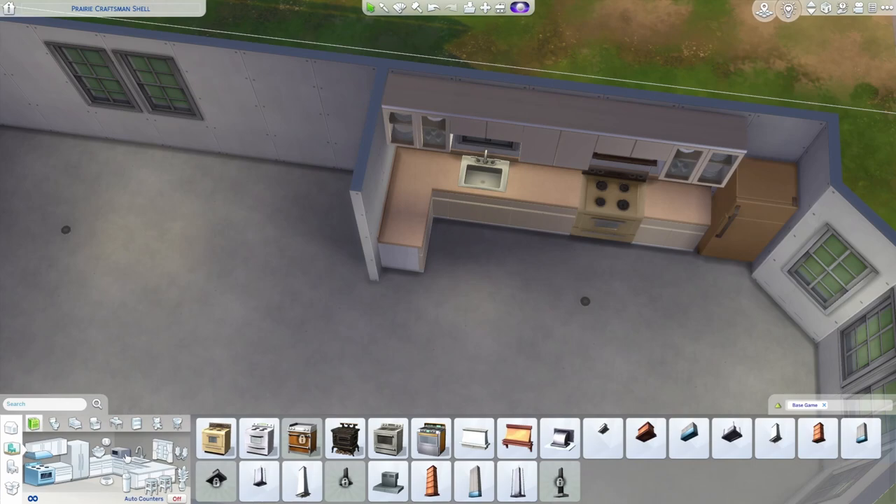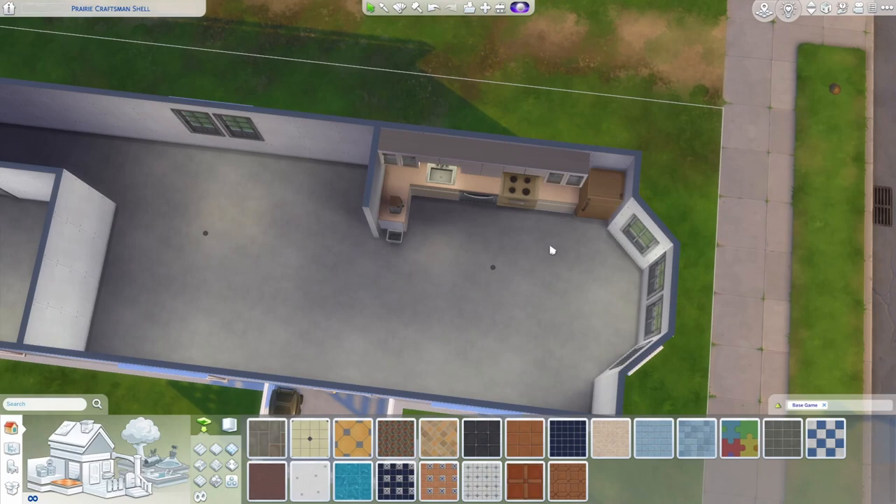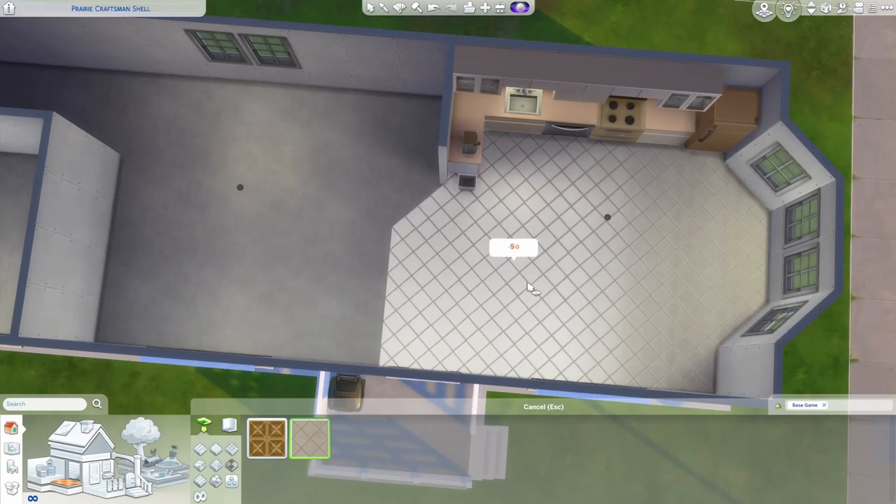From here you can pick whatever floor and wallpaper you like. Linoleum or fake stone in the kitchen is pretty common, and you could do it in the whole entry area too. I'll do a little control-F to get that nice diagonal line there, and for the rest I'm just going to use some boards. And I lied — I'm also putting linoleum in the bathroom.